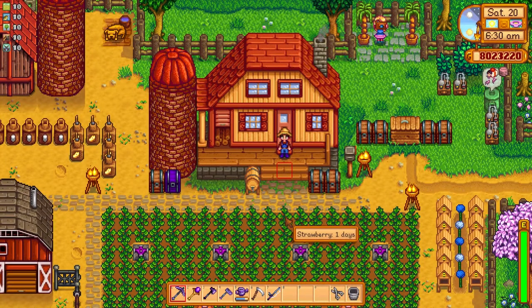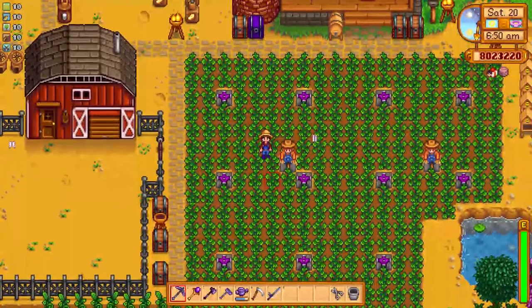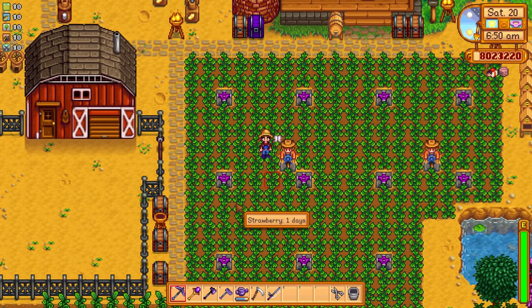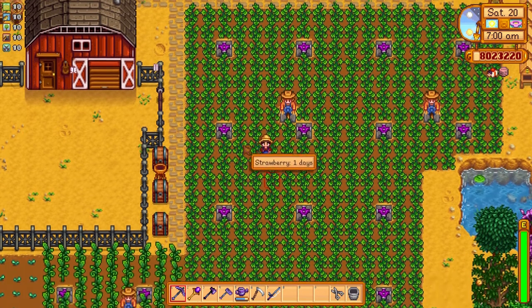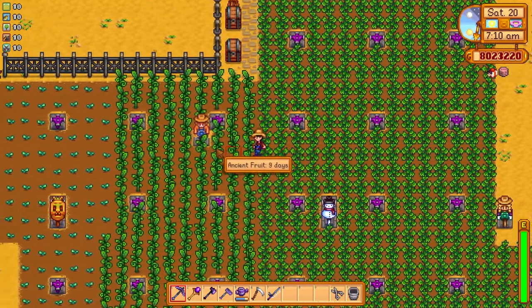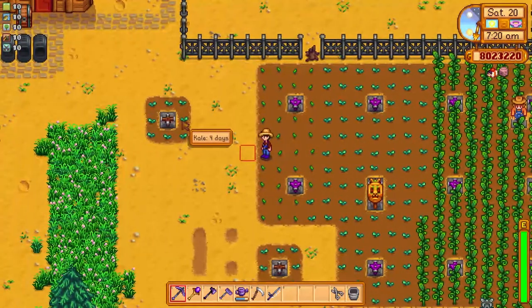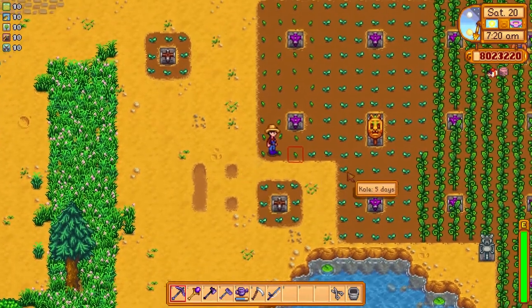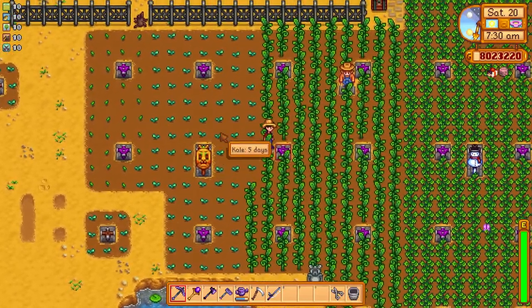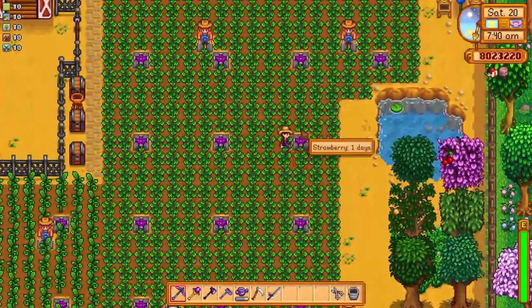Now the other mod I normally use and find very important is this one — it's called Simple Crop Label. Basically, when you cross or hover over a crop with your mouse pointer, it will tell you the name of the crop and how long it takes to harvest. So tomorrow I'll be able to harvest all these strawberries, while the ancient fruit will take nine days, kale five days, potatoes five days, and these kales have four days left. It gives me more information — easy information, but it's kind of worth it, at least for me.